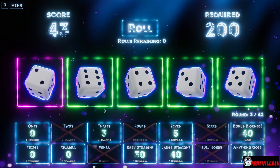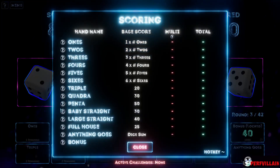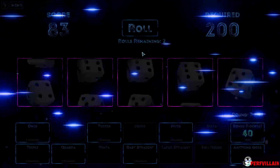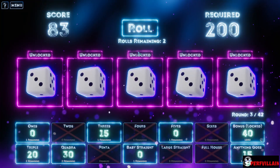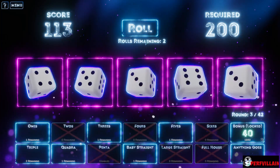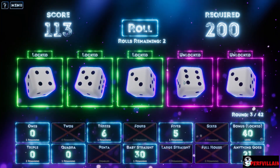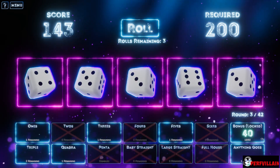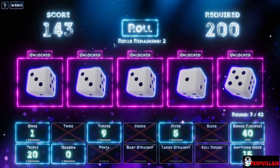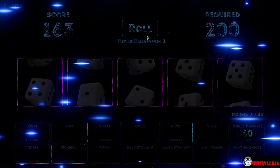Give me that two! There we go — okay, so that's a large straight. I think it said baby straight is four consecutive, so we need four consecutive numbers for the baby straight. Three, three, three — so that's our quadra. Threes. Three, four, five, six — that's our baby straight. I like how it does it, that's kind of cool. All right so threes — triple. I like that, that's kind of neat.